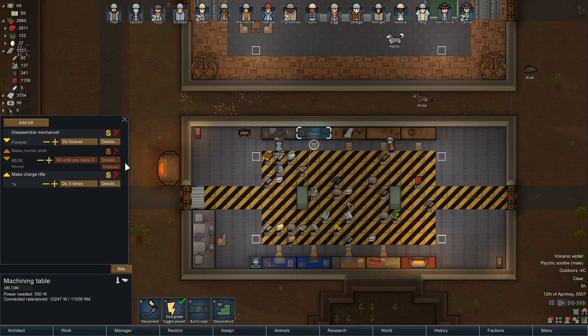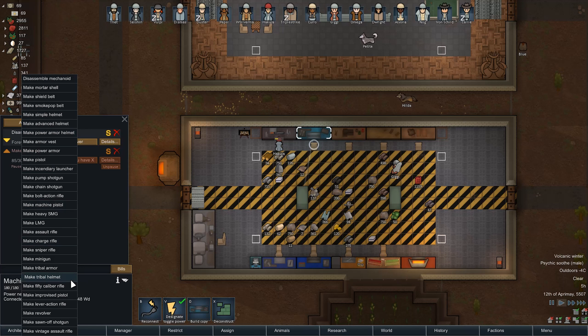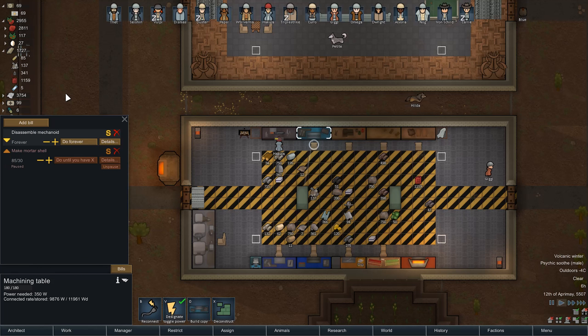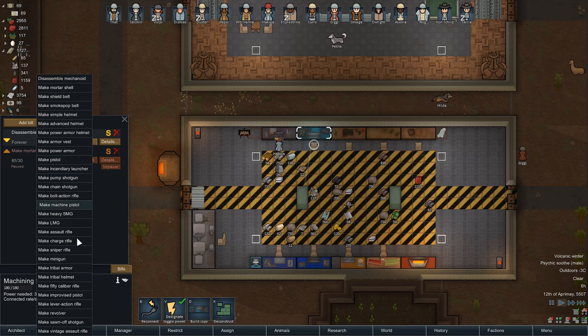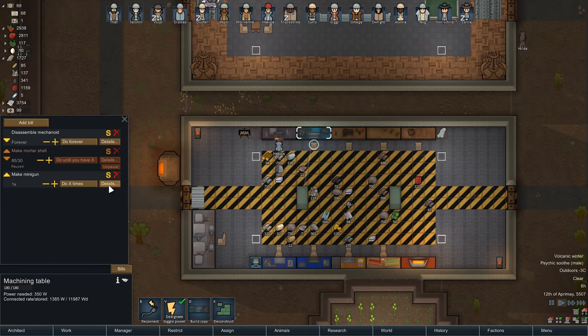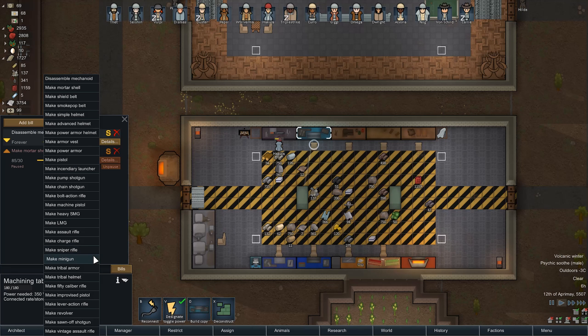Charge rifles are not an option because they take plasteel. What about the .50 cal? What does that take? Steel and component, but a lot of components though. So we won't be able to make very many of those if we decide to make any. Right now, I'm liking LMGs a lot. They don't cost much to make. The minigun is insane on components, so I'm not doing that.